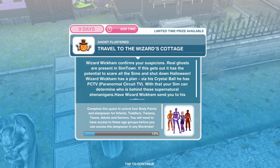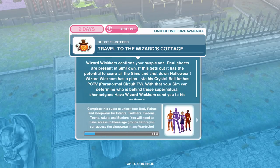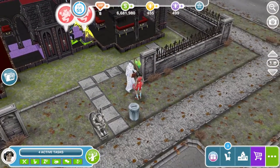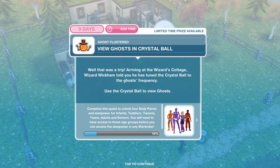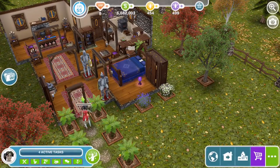Wizard Wickham confirms your suspicions — real ghosts are present in Sim Town. If this gets out it has the potential to scare all the Sims and shut down Halloween. Wizard Wickham has a plan: via his crystal ball he has a way to determine who is behind these supernatural shenanigans. Click on him and you'll have the option to go to cottage. Arriving at the wizard's cottage, Wizard Wickham has tuned the crystal ball to the ghost's frequency. Click on that and view ghosts for two hours and 30 minutes.